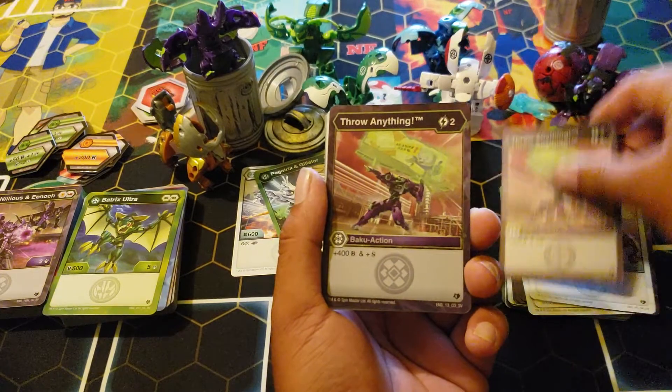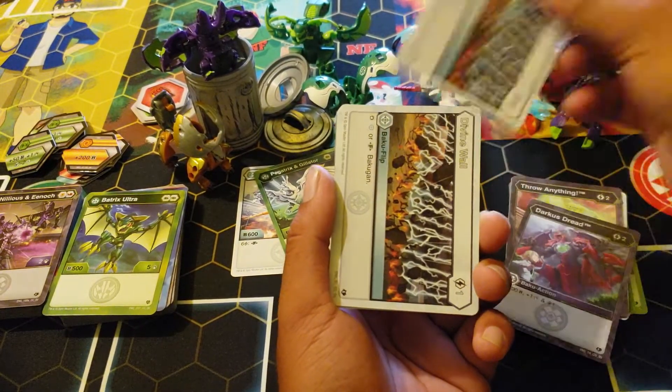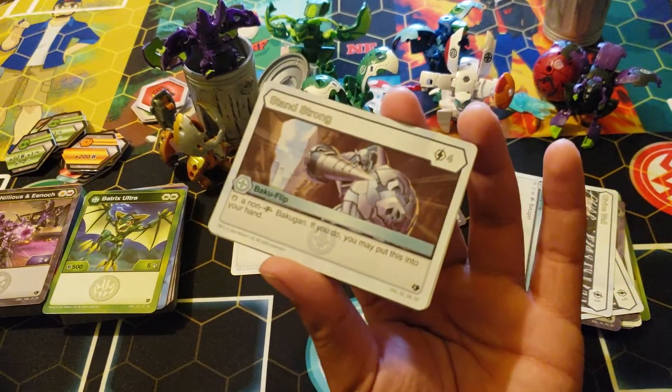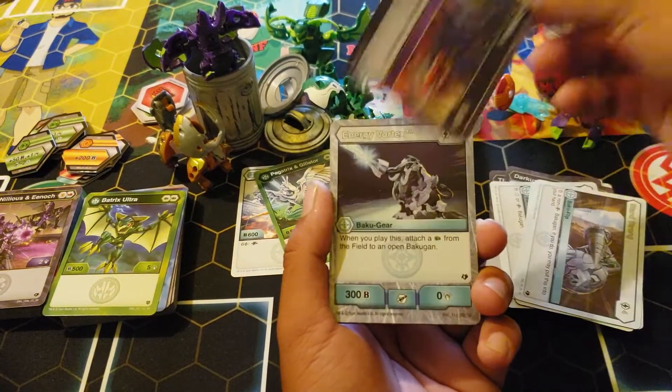Throw anything — you get this in the other structure deck too. That was hilarious. Divine Wall. Stand Strong: four cost — someone put this in your hand? It's so bad. Another Creeping Darkness.